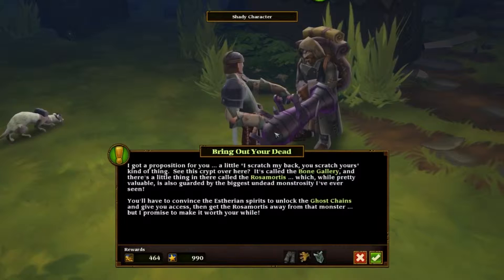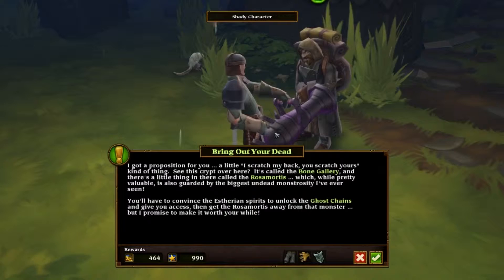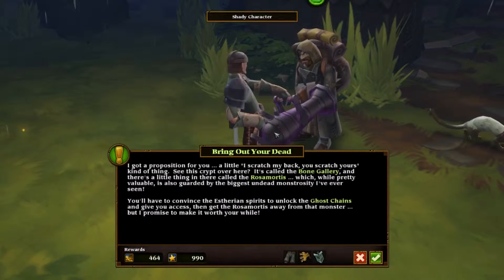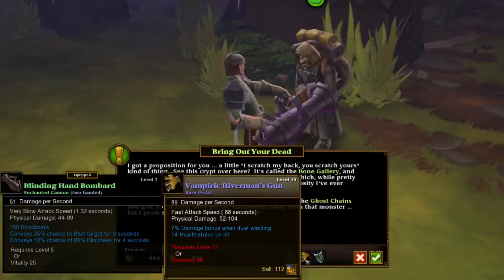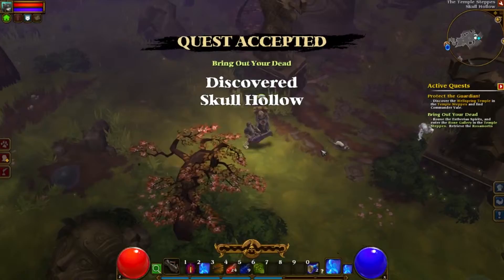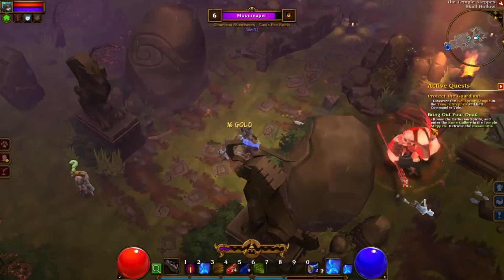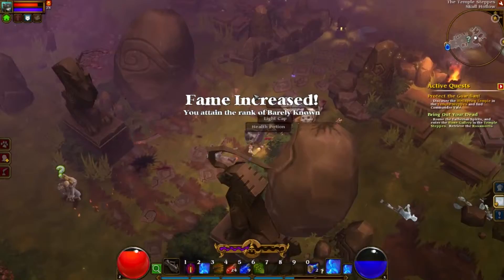Hey bud, I got a proposition for you — I scratch your back, you scratch mine kind of thing. See this crypt over here, it's called the Bone Gallery, and there's a little thing in there called the Rosamortis which, while pretty valuable, is guarded by the biggest undead monstrosity I've ever seen. You'll have to convince the etherean spirits to unlock the ghost chains to give you access, then get the Rosamortis away from that monster. But I promise to make it worth your while. I want this — we're doing this right now, screw the main quest!